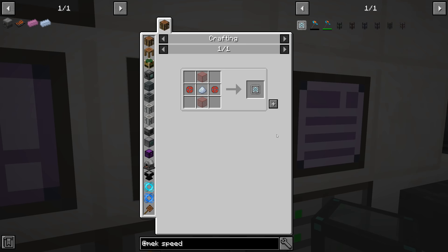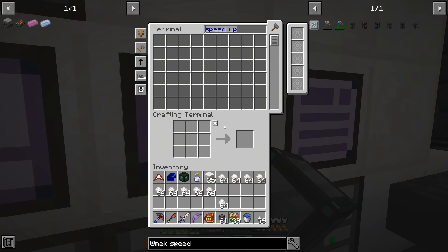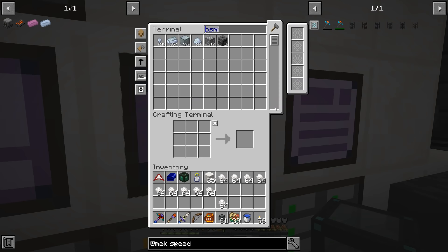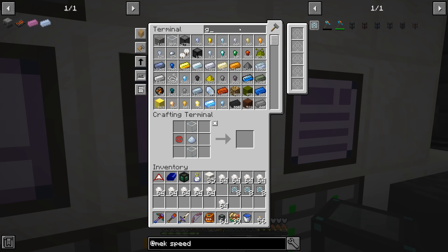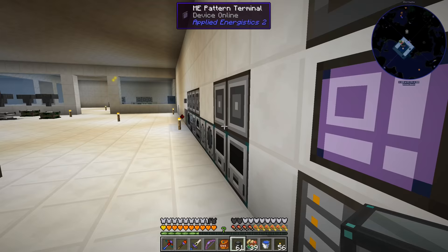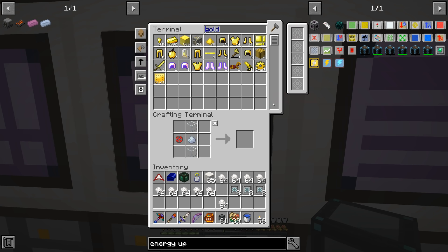We're going far too slow — we need eight speed upgrades and eight energy upgrades in all three machines. Speed upgrades require osmium dust, which we have plenty of. I accidentally crafted 41 speed upgrades instead of eight — a little overkill but we're fine. We also need energy upgrades, which need gold alloys. We don't have enough gold so I'll put it through the pulverizer and then tell the system to craft 24 energy upgrades — that's what we need.